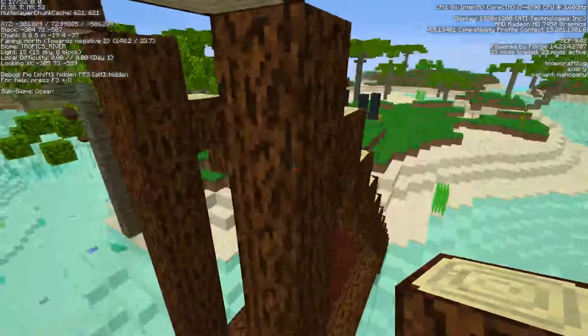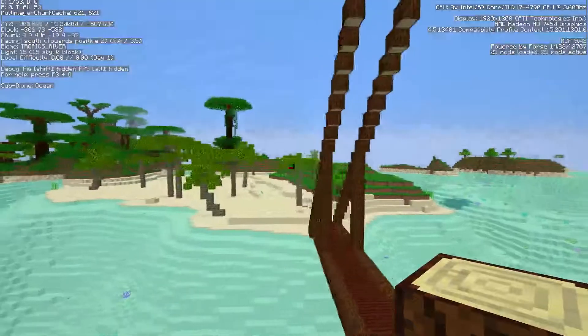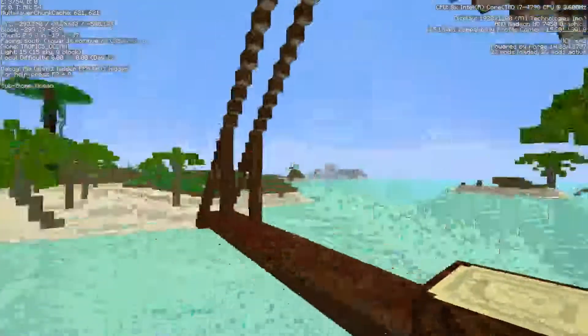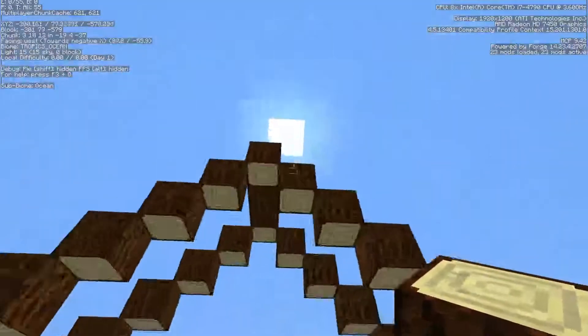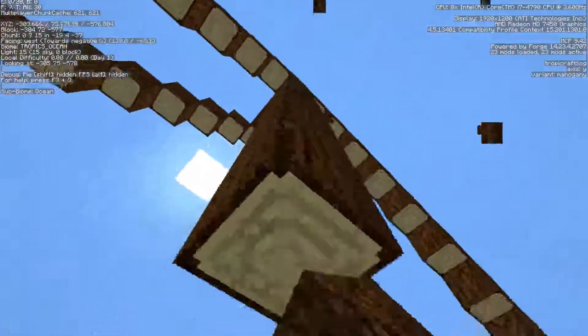We're just gonna use stairs as our scaffold. I have to clone to here — so right to here. We're just gonna use some commands to do this so it's easier so that we don't have to build it. We're gonna connect up the two top pieces and then connect them right here. This has eight blocks from the bottom, so here — is it on the eighth block?